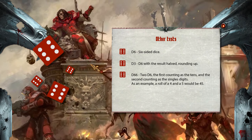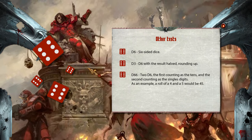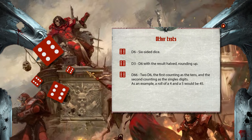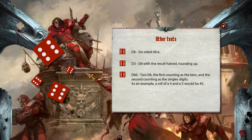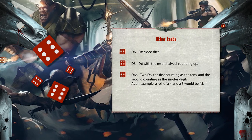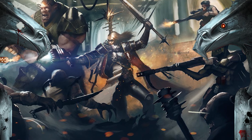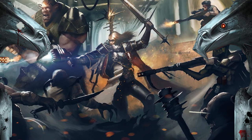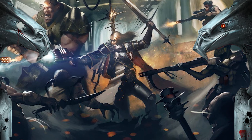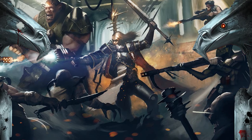There are also some other rolls you may encounter: a straight d6 roll, a d3 roll which is a d6 result halved rounding up, and a d66 roll which uses 2d6 where the first die counts as the tens digit and the second as the units — for example, rolling a four and a five gives you 45. This concludes the overview of the core mechanics. Topics like combat tests will be covered in more detail in their own dedicated videos. See you next time.